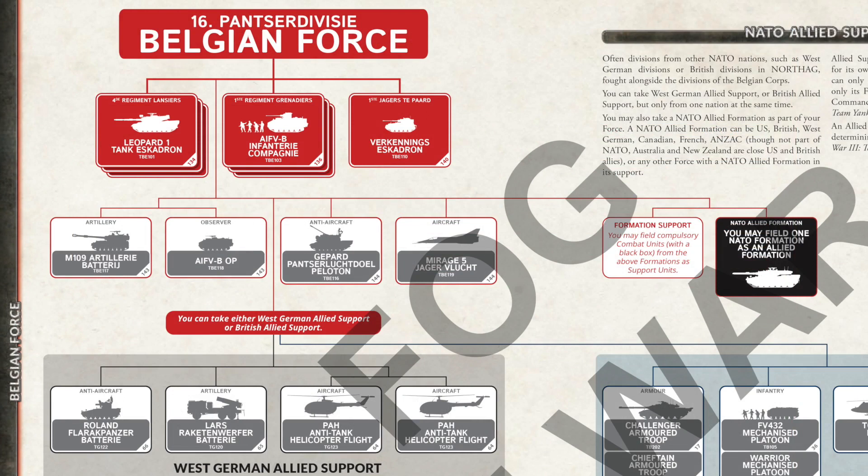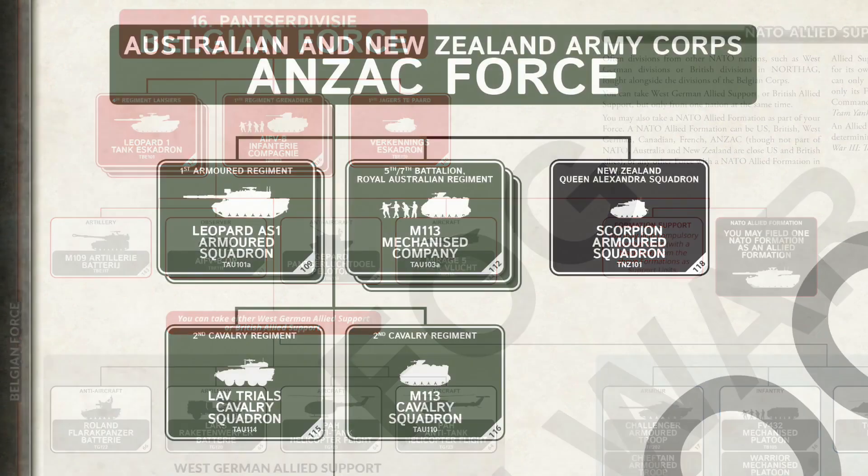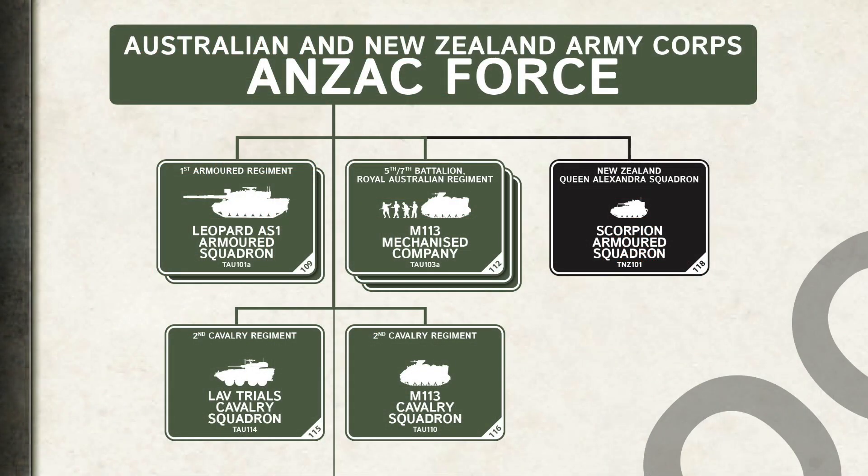With light armour and limited AT, playing Belgium will be like playing one of the new Nordic Forces nations — it will require some skill. You'll be manoeuvring your tanks for side shots, or taking allies to get higher AT. Next up are the ANZACs — Australian and New Zealand troops in Europe. On the surface, ANZACs still have Leopard AS-1 tank companies, up to two of them, three mechanised companies, a New Zealand Scorpion Armoured Squadron, and an M113 Cavalry Squadron. The new formation here is the LAV Trial Squadron.